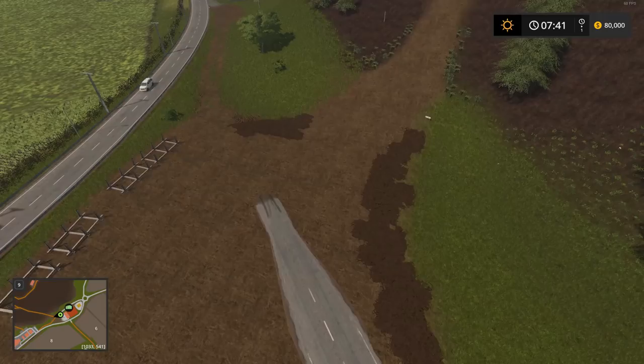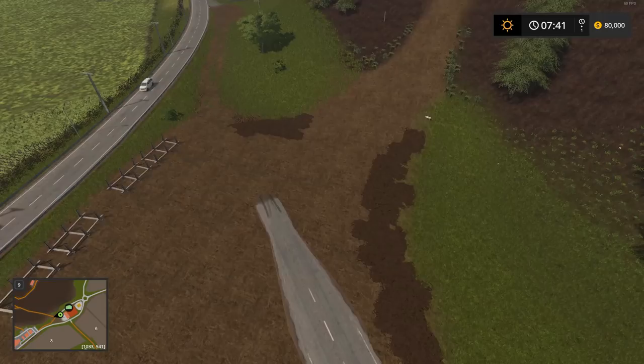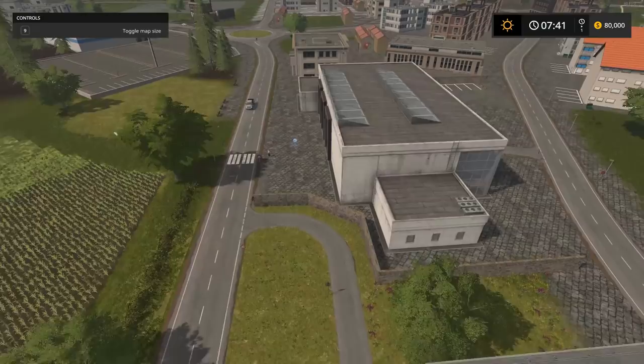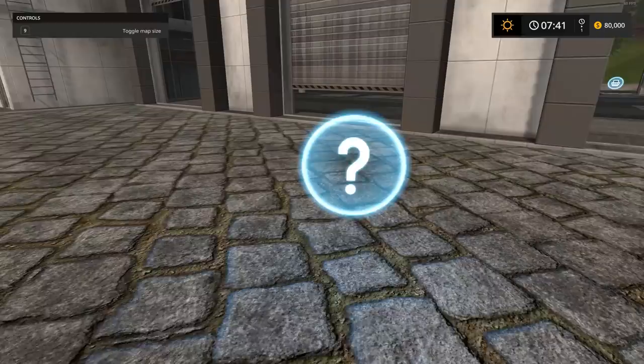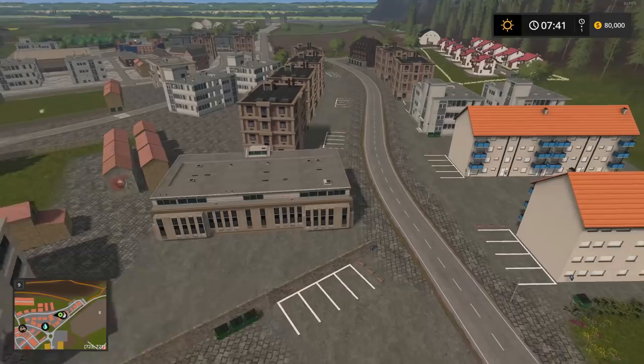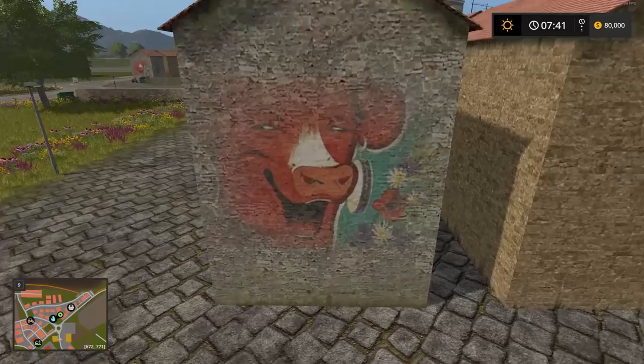Continuing around the side we get some more residential. Here's another little field and here is where you'll purchase your vehicles — a little dealership. You can also sell your vehicles there. There's also a big happy red cow on the side of a building, some apartment buildings, and more residential.